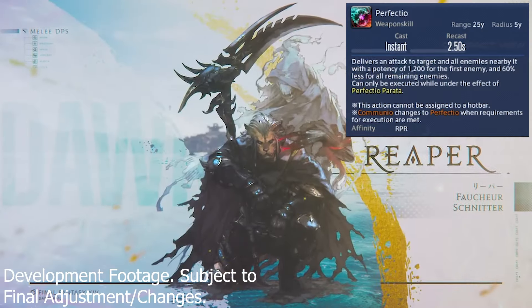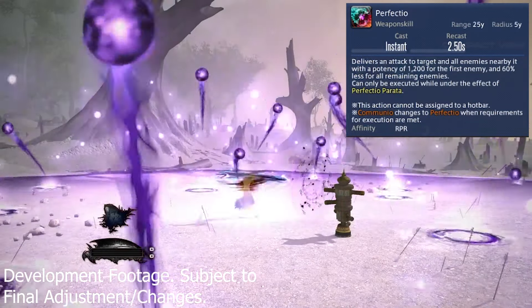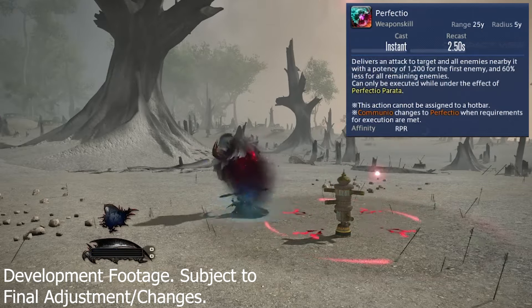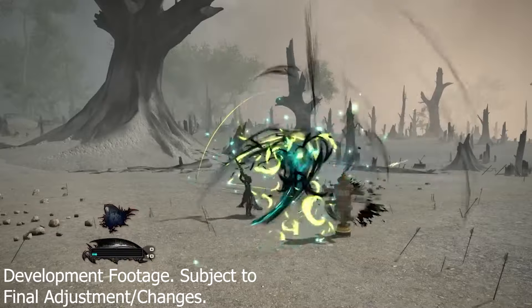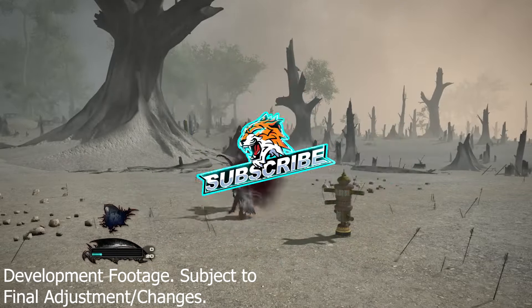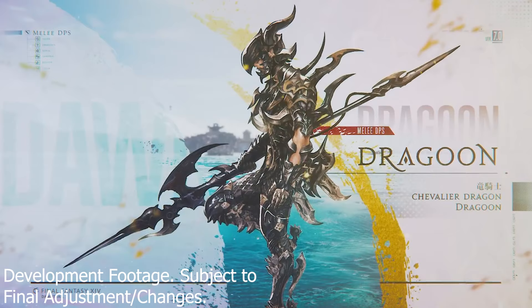So the flow of things goes: you use your party buff, then cast Plentiful Harvest — which everyone's super familiar with — and that will give you Perfectio Occulta. Then when you next use Communio, you are going to obtain Perfectio Parata. Perfectio Parata lets you use the weapon skill on the GCD called Perfectio, which is your capstone mega hard-hitting big blast skill.